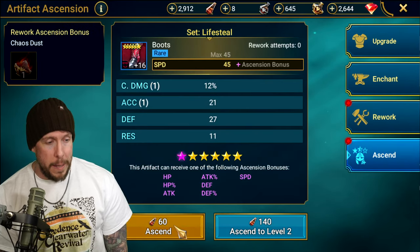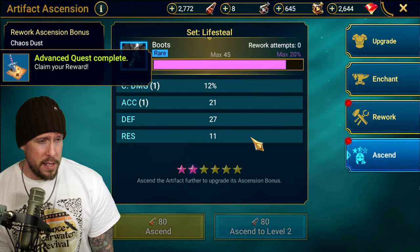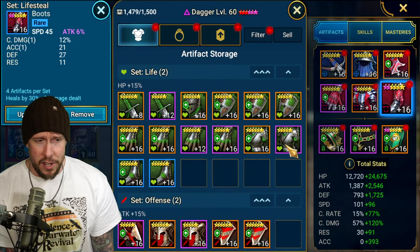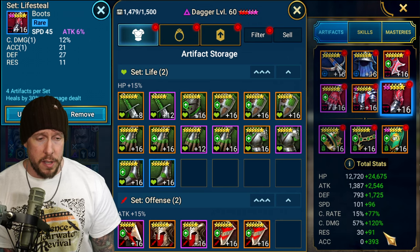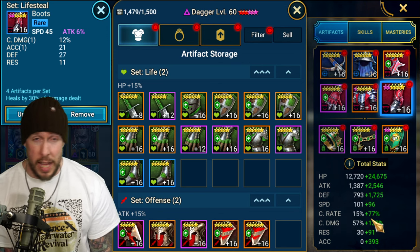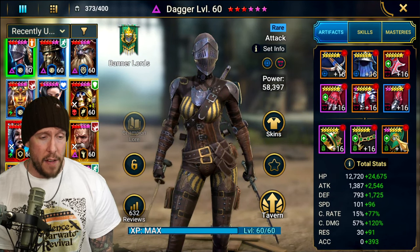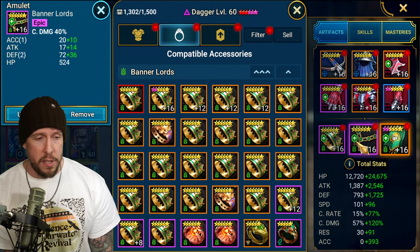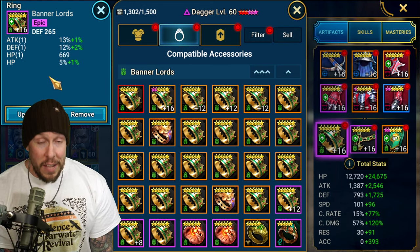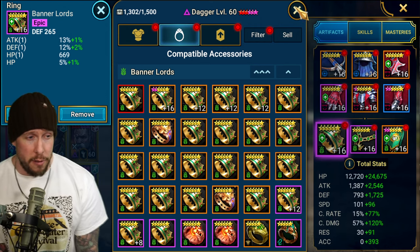We have lifesteal speed boots. I want to see if I can get speed on the speed — nope, but we have some nice attack there. Two-level ascended. We're looking for accuracy in the substats to land her decreased attack and decreased defense. Accuracy is going to be most important, and we want her faster than the nukers on your team so she can set the table with her decreased defense. So lifesteal and accuracy is the way we have her built: speed, crit rate, HP percentage, accuracy on the banner, crit damage on the amulet, and defense on the ring. Defense and HP on the accessories is definitely the way to go, adding a little survivability onto this champion.